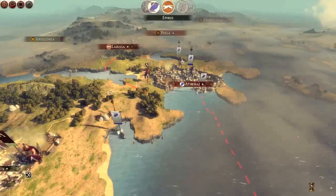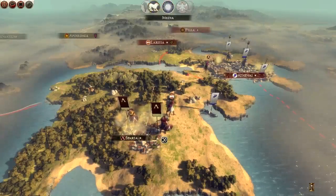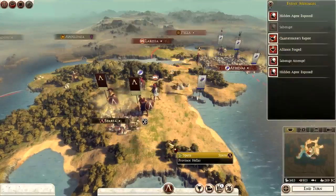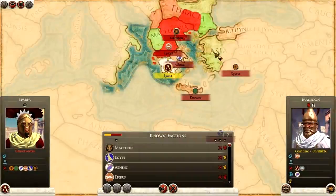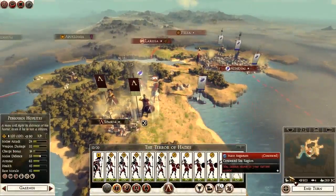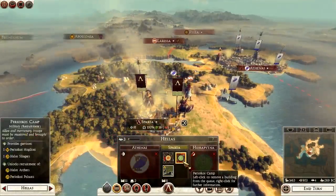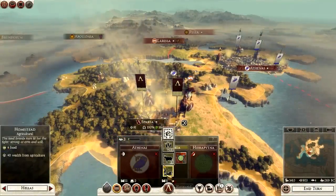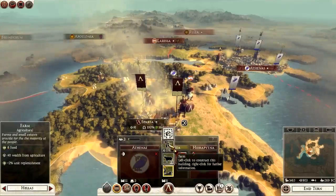We'll find out now if we meet any more factions on the campaign map, and if we do we can wage war on them straight away. I need to try to go to war with Athens. We are building a Perioicoi camp which will give me a garrison of Perioicoi hoplites and helot slingers, plus I can recruit both those units as well. I'll go with a farm for food, wealth and unit replenishment - that would be the best one.